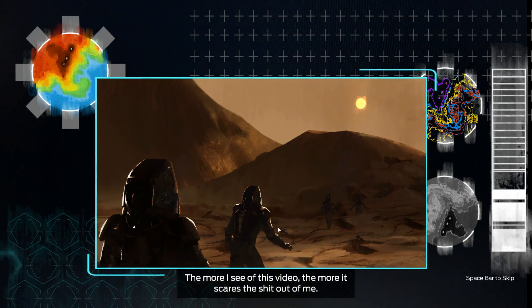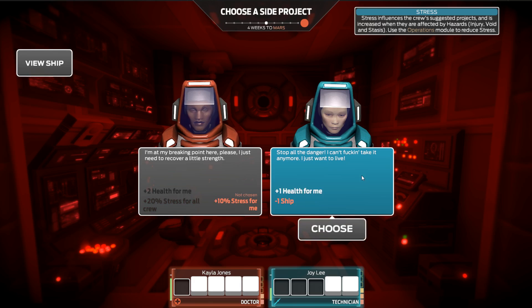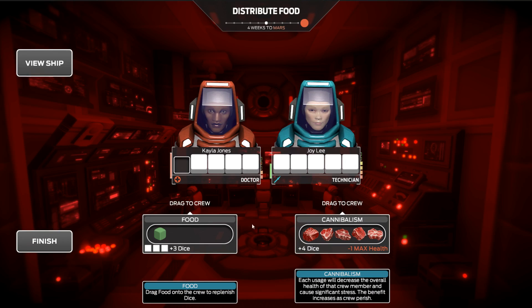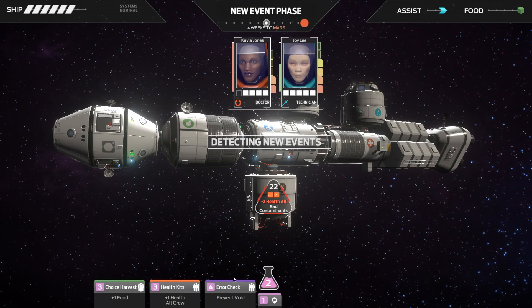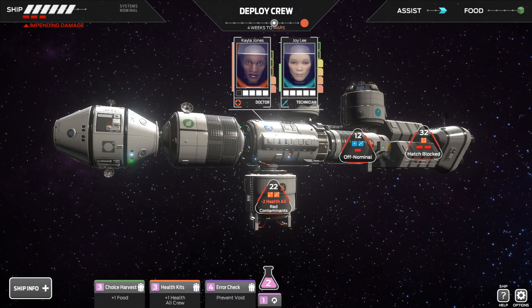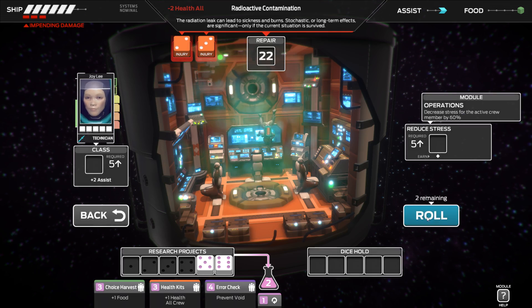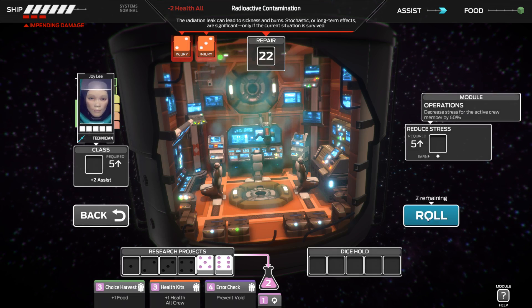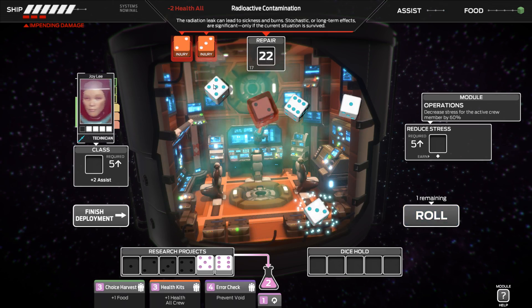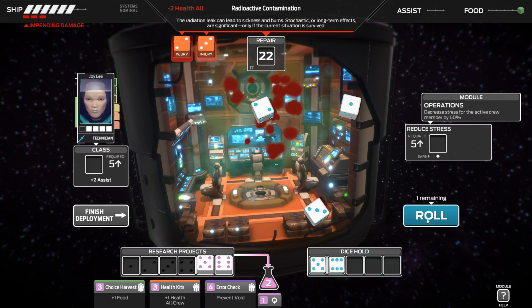What I should have done instead is heal my captain. 2 health for you and 20 stress for everyone, or 1 health for you and negative ship. Sure. But now you can have some food at least. Yes, I do realise that these guys are probably fucking dead. But we'll keep rolling anyway — I hope to god that we can sort out this mess.